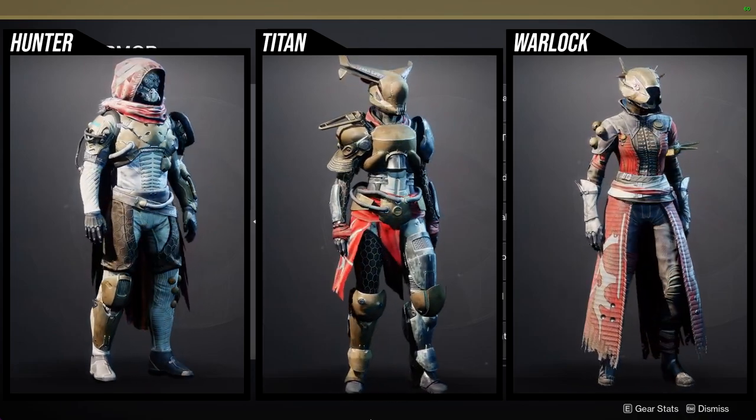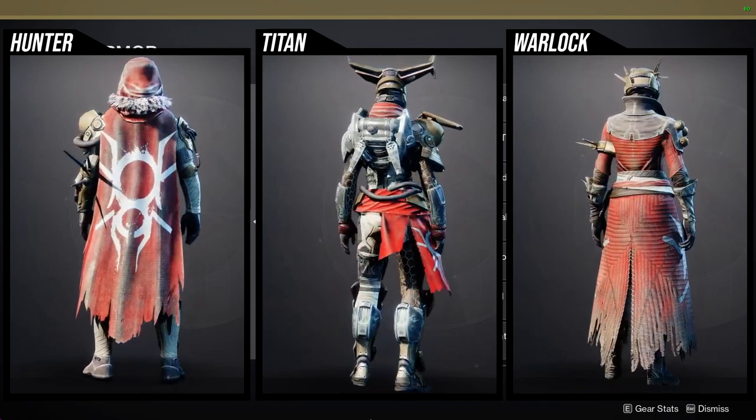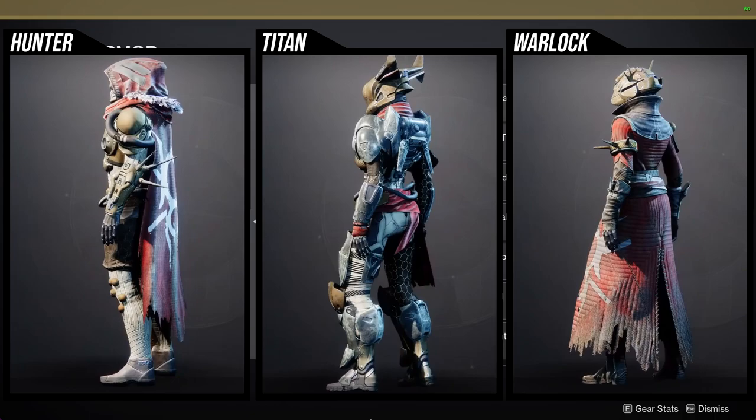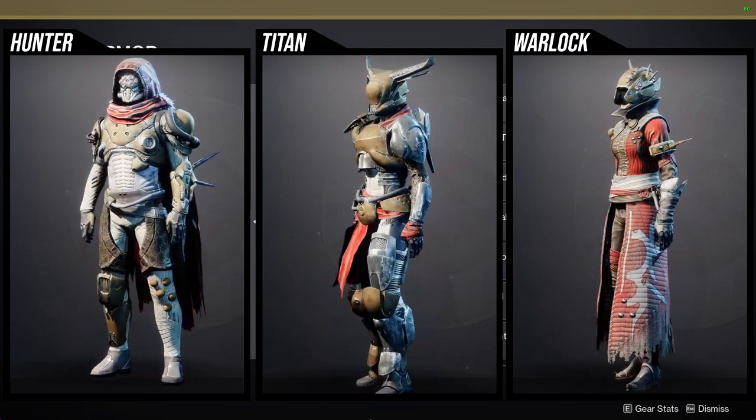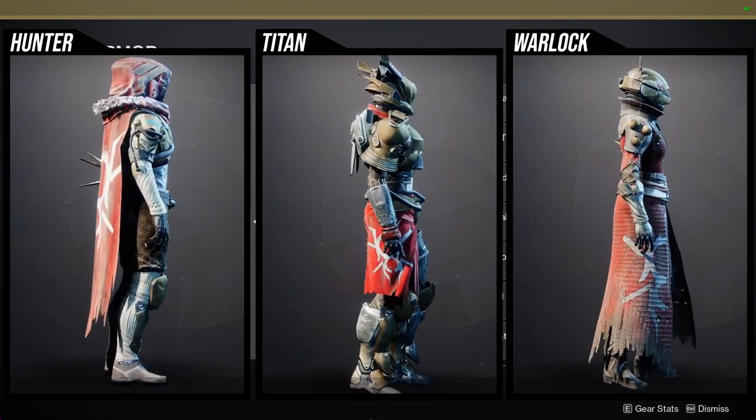For the Titans, I think the chest piece is very usable — I like it a lot. The helmet is super dope, not symmetrical but that's okay. The arms I'm not the biggest fan of. The boots I actually do like quite a bit.